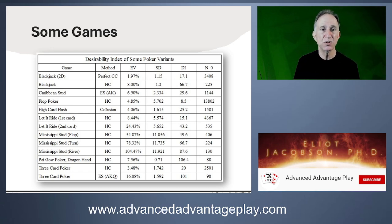All the HC entries in the table are hole carding games. Mississippi stud hole carding on the river card gives a DI over 87 and an N0 of only 130 hands — just a couple of hours until you're pretty much guaranteed to be ahead. Three card poker hole carding, while strong, is comparatively weaker with a DI of 20 and an N0 of 2,501. High card flush collusion has a DI of 25 and an N0 close to 1,600 — still a very strong opportunity.